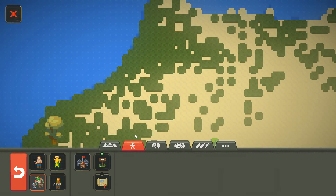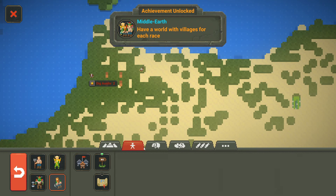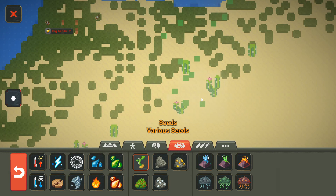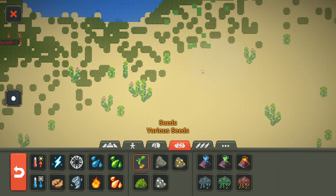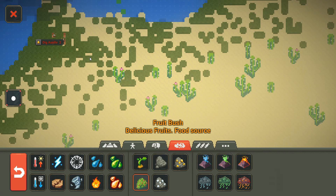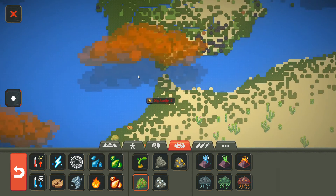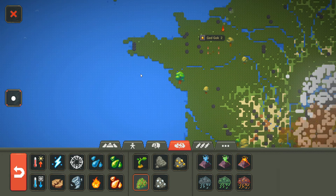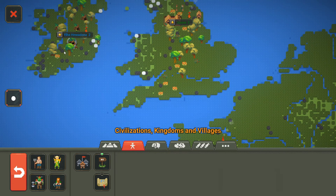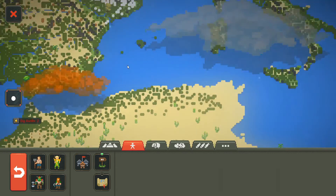I'm going to try and settle down here with some dwarves. It's not very tempting over here though, so let's do some cacti and a little bit of food for them as well. We've got a few villages put down now — I think we've got one for every race. We've got elves, we've got humans, we've got the orcs, and we've got the dwarves down here.